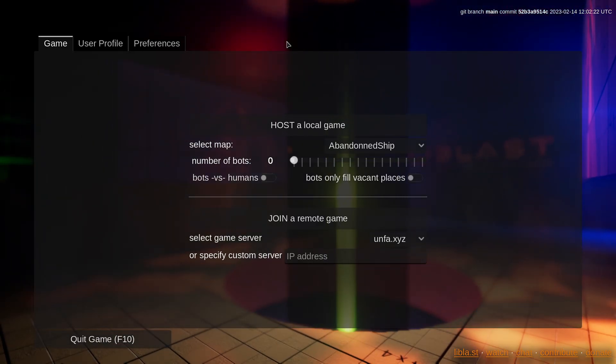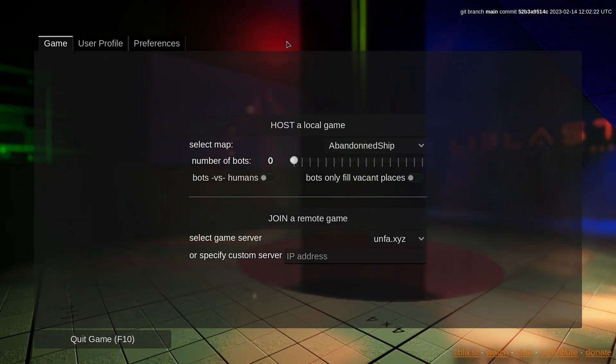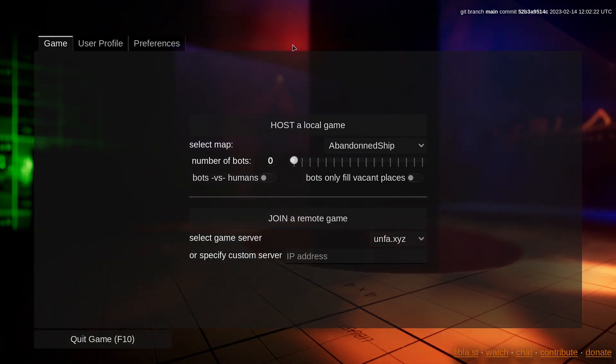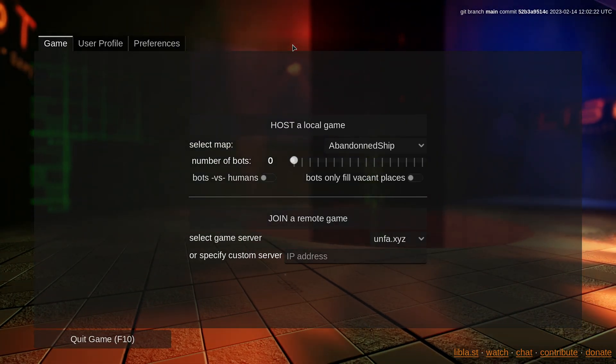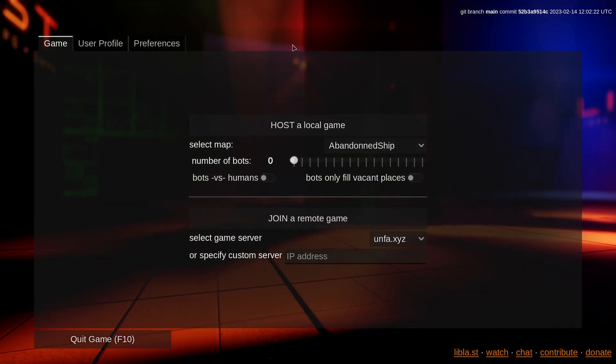Hey, I'm Anfa. Welcome to another LibLast development update. If you didn't know, LibLast is a free and open source multiplayer FPS game project developed exclusively with open source software using the Godot 4 game engine.